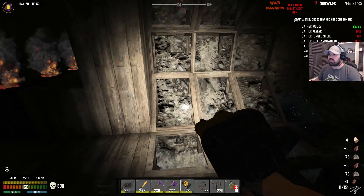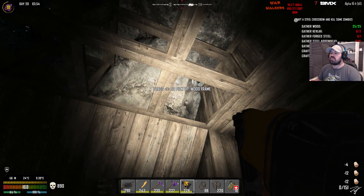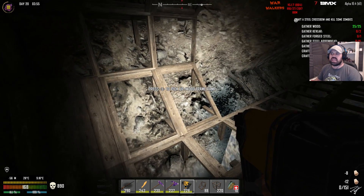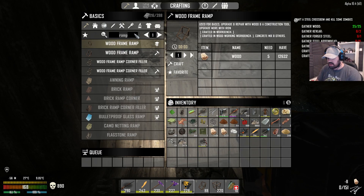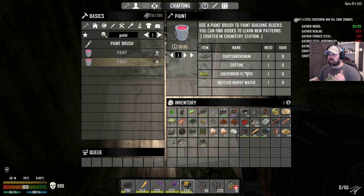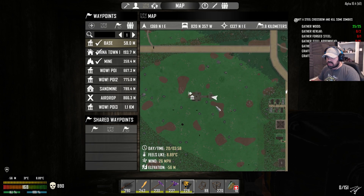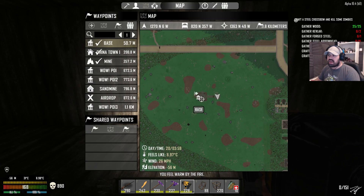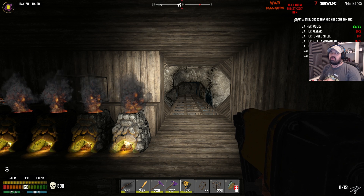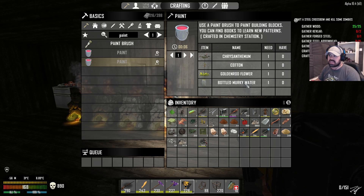It's going to look nice once upgraded — we can paint it any color we want. Eventually we'll have to get into paint production, which means setting up a little corner to constantly grow chrysanthemum, cotton, and goldenrod for making colors. If we make a lovely underground farm out in this direction, we could have a little path leading into an area with an underground farm and a harvest corner — having everything in one room would be amazing.